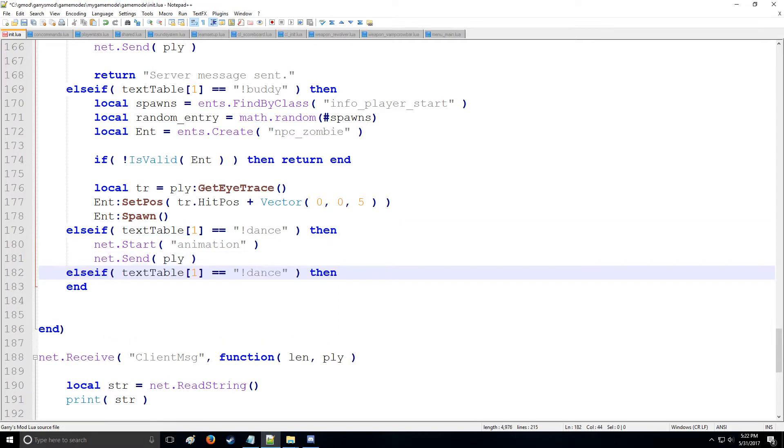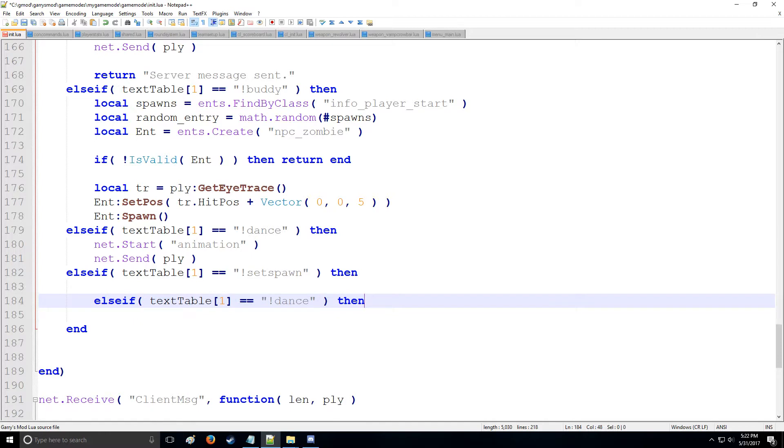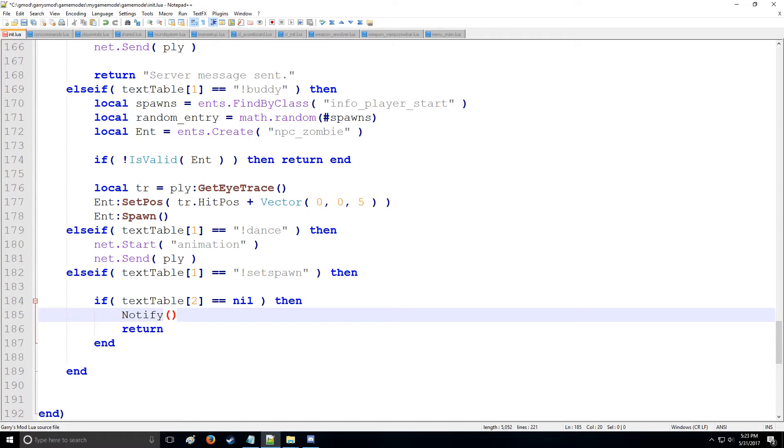Now we need to take this else-if and change it to our command — we're going to call it set_spawn — and we're going to have a second argument to this command. That second argument will be represented by index 2. We're going to check: if the second argument is nil, we do not want to proceed because we'd get bad input. We'll also put a notification using the notify function saying 'invalid input' for five seconds as an error.